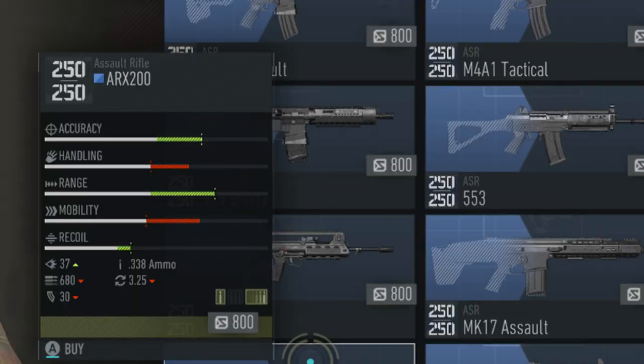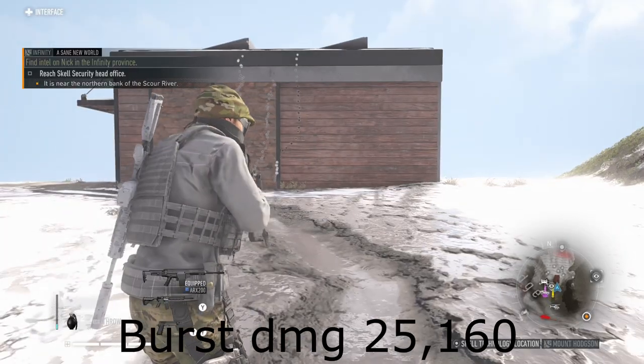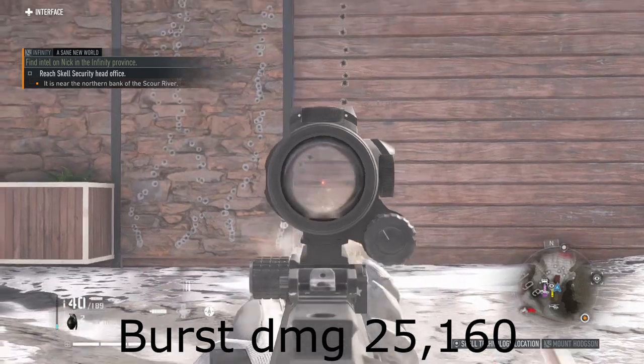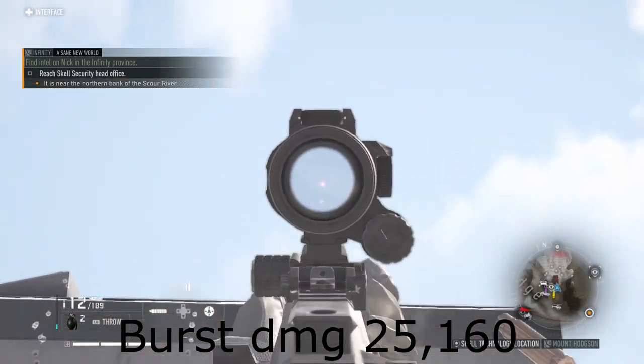Next is the ARX-200. Another gun with decent burst damage, and it has very little recoil for the first few rounds, but after that it kicks like a mule. Only a gun I'd use to one-tap NPCs.